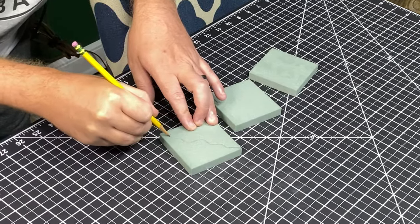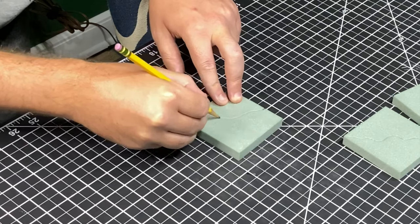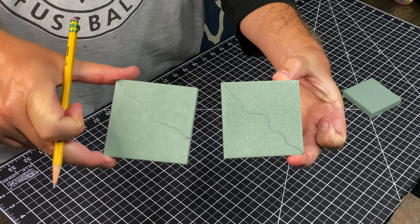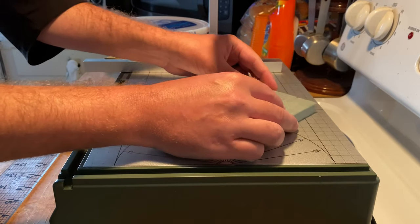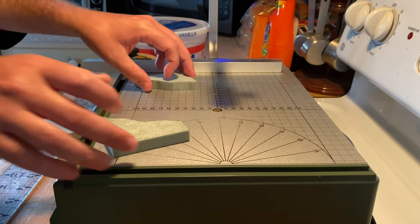We're going to start with our corners — you're just going to want to draw a kind of random cut edge shape. Then we're going to need one that actually goes from three inches down to just a one-inch side on the opposite end, so you're going to want to draw that out as well. Then we're going to cut those individual shapes out. The third piece, however, is actually just going to be a full 3x3 tile.